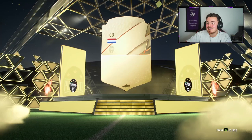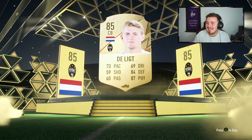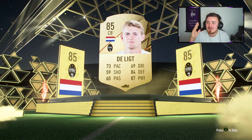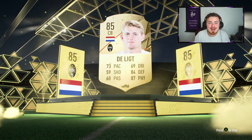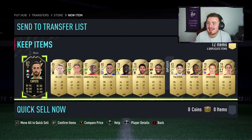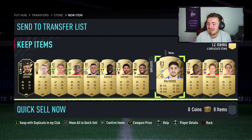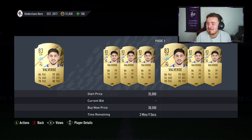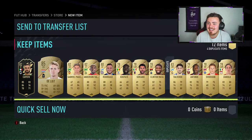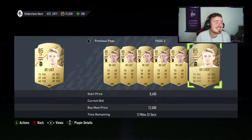And it's De Ligt — the Dutch center back — an 85 overall. We'll take those. I'm not sure if he's worth too much money; he's not in the 80 pace bracket, that's basically what I'm basing that off. But we also have a 50k pack with a Team of the Week in it — we get ourselves a Valverde. Unfortunately this is a duplicate and untradable — absolute shambles early game. This Valverde goes for about 30k as it stands, and De Ligt himself goes for under 10k.